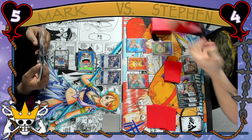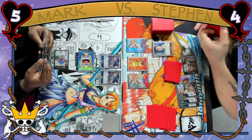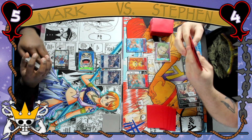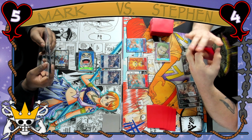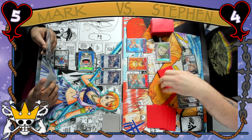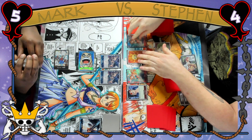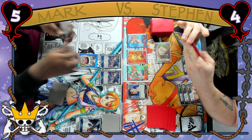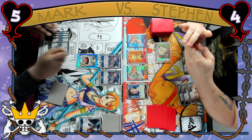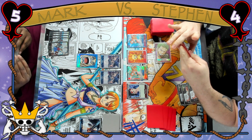Steven starts his turn out by playing down his Nami again to search the top five for a Straw Hat card. This time he quickly grabs the Neko Robin, and that's two cards with removal potential that he searched off of Nami. He swings 5k to lead with Zoro and Mark is going to counter out — easy counter 1k — and Steven plays the Neko Robin and passes. Robin might not seem as strong in the Ivankov matchup, but even getting Robin to clear out those Buggies so that they don't swing into his one cost attackers is going to go a long way.